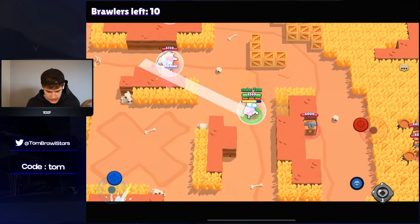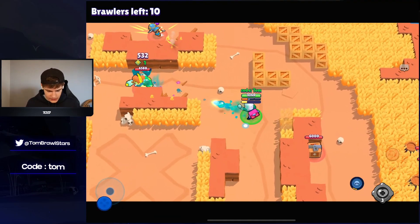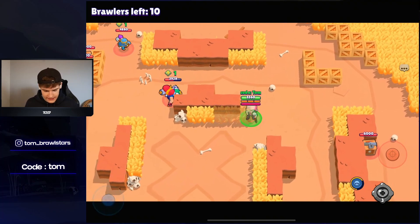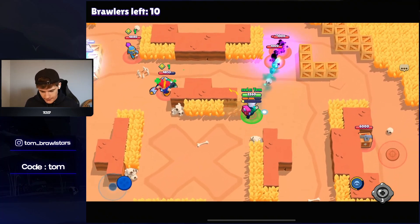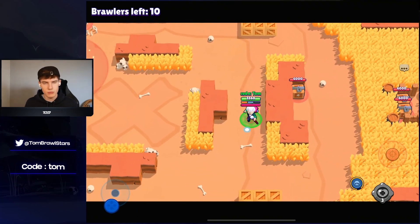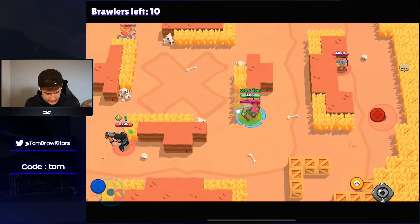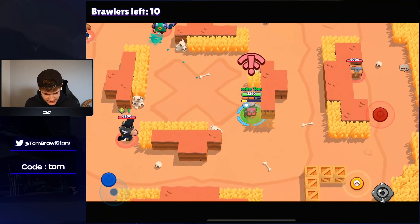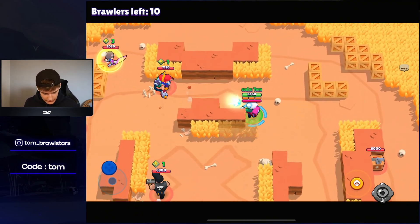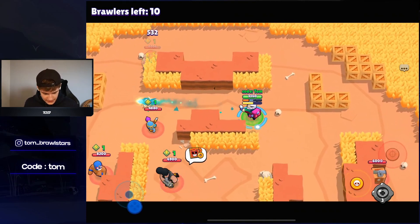At number five we have Byron. Byron is really good in every single mode, but he's fallen a little bit down the ranks because on close-range maps I feel like Mr. P is better and Sprout is better sometimes. You kind of have to build the comp around Byron. It's definitely still a really OP comp — you can use Byron and BB — but Byron on his own isn't that strong anymore. People have learned how to play against him.